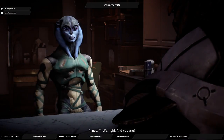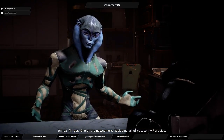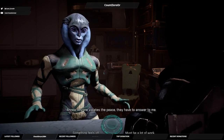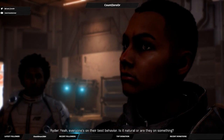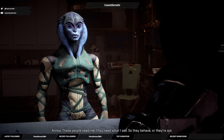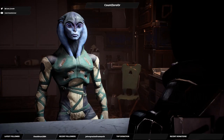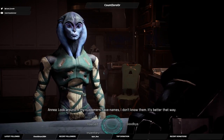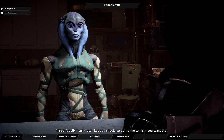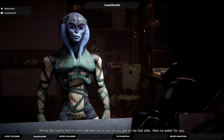So you're Aenea? That's right. And you are? Vetra X - we do business with the same people on Kadara. One of the newcomers - welcome to my paradise. Outside the gates you're on your own, but in here you're safe. What can I buy? What do you have to trade? Mostly I sell water, but you should go out to the tanks if you want that. Is there anywhere else on the planet to find water? Not really. And if I don't like the look of you or you get on my bad side, then no water for you. Charming.